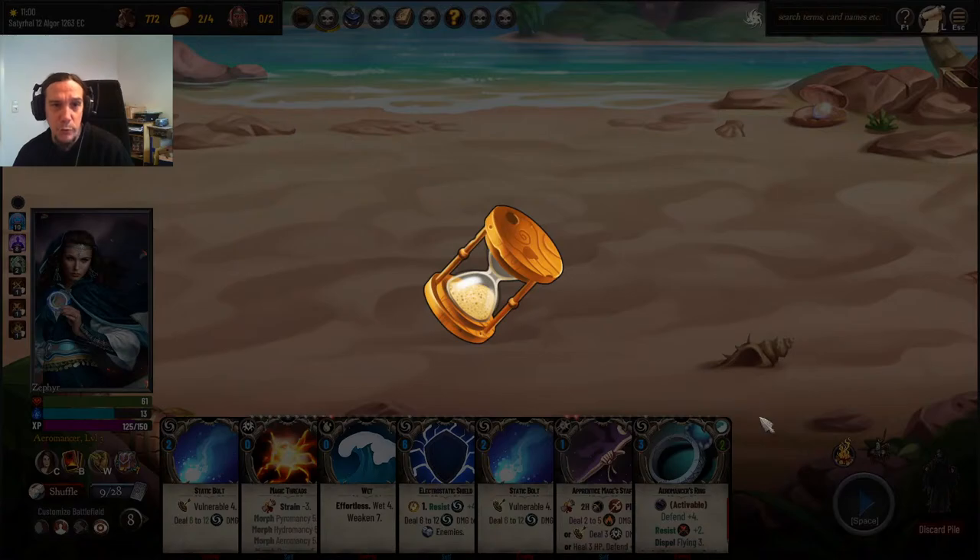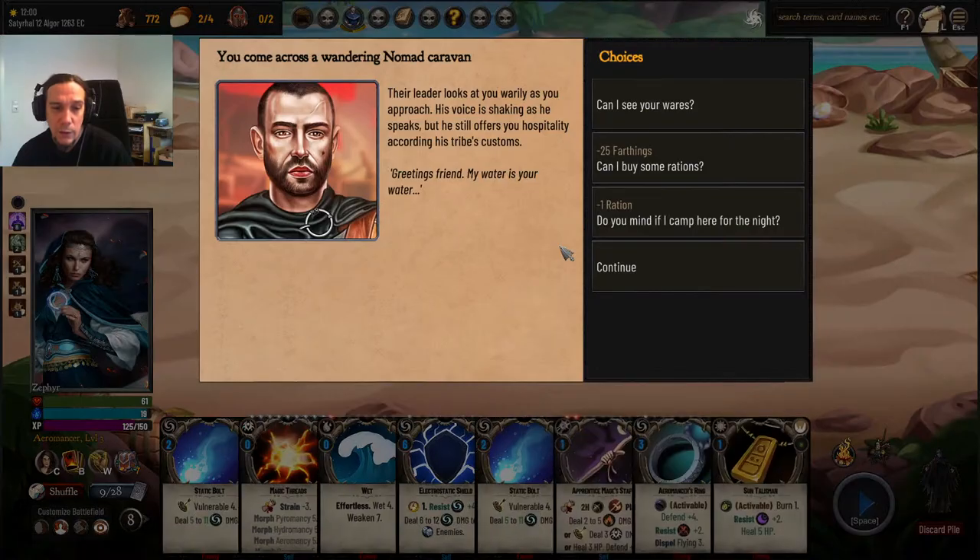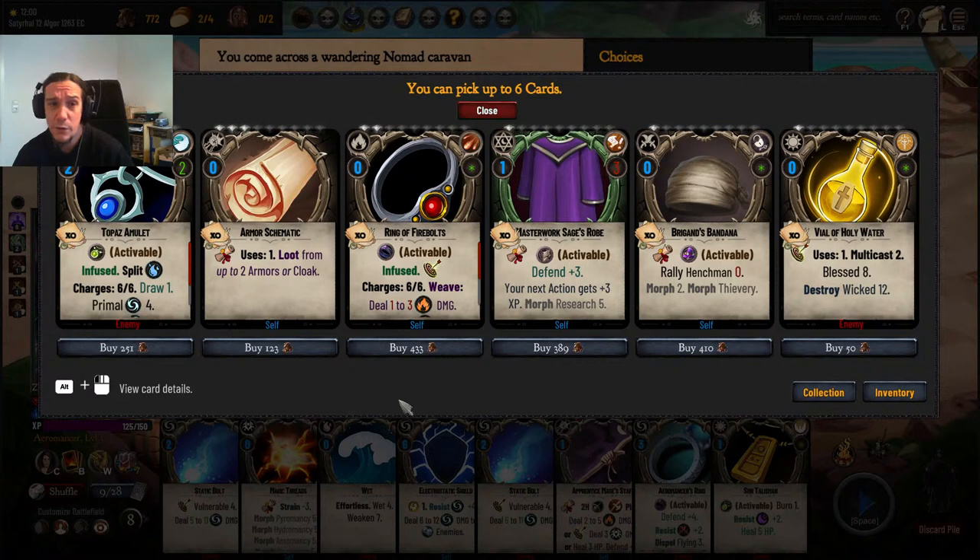I didn't like the extremely slowed-down pace of the game there, because I'm obviously missing a point with deck building still. Ring of Firebolts, Topaz Amulet — sadly I'm not a Hydromancer, but that's actually a pretty powerful item. It even comes with a draw card.